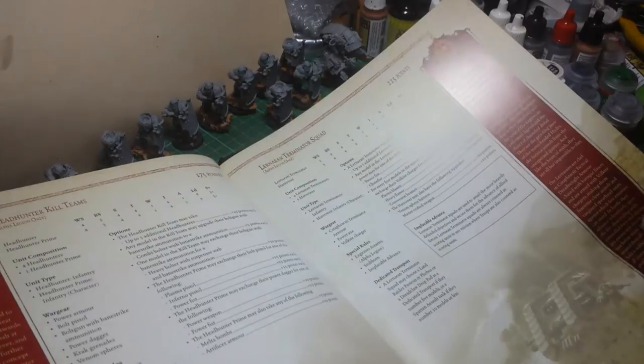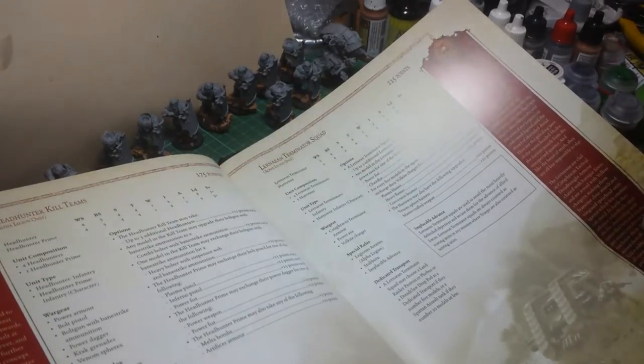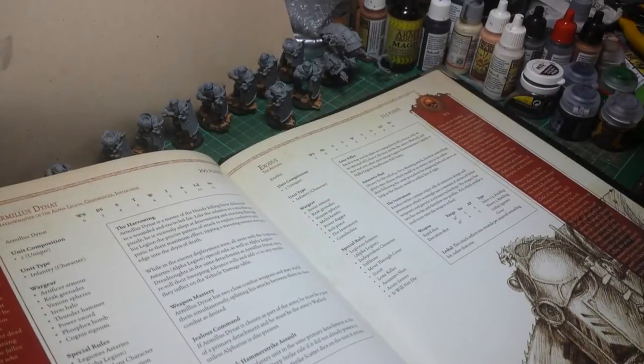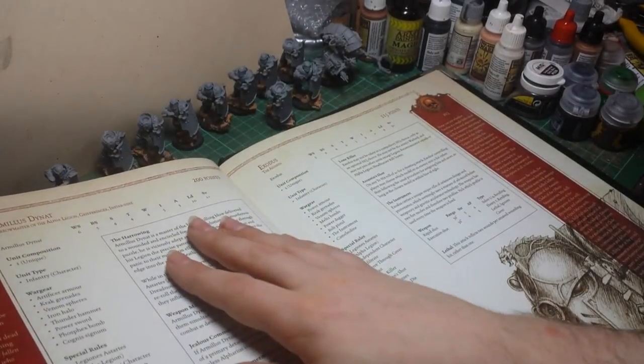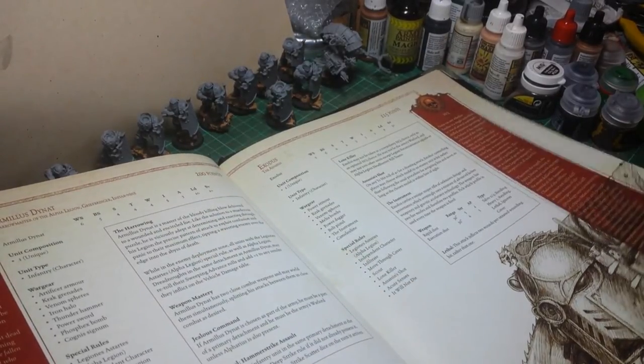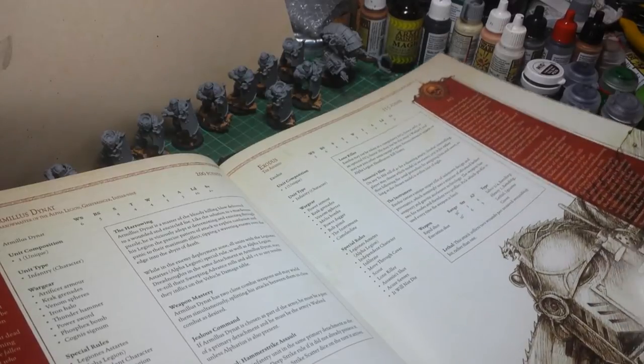You've got your Lernaean Terminator Squad, which come in Cataphractii Armour and a Volkite Charger. You've got your characters - Dianat, and you've got Exodus the Assassin, who's a nasty piece of work.